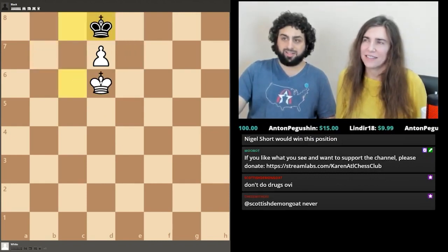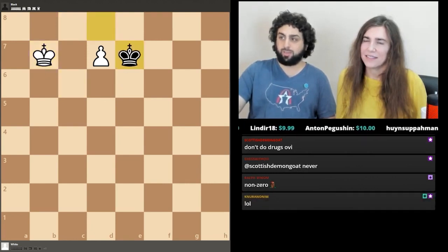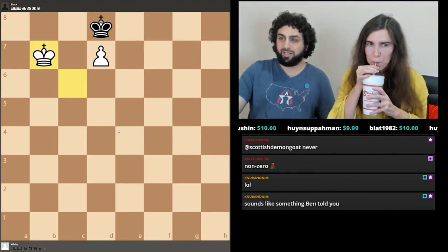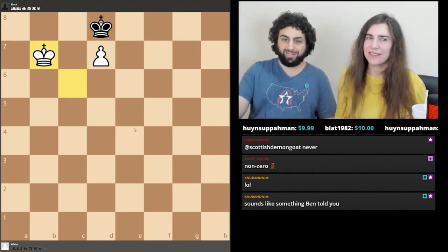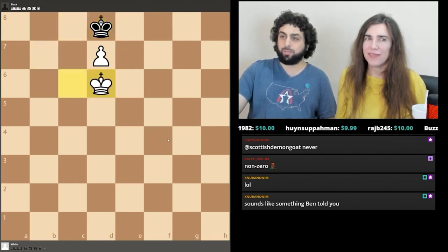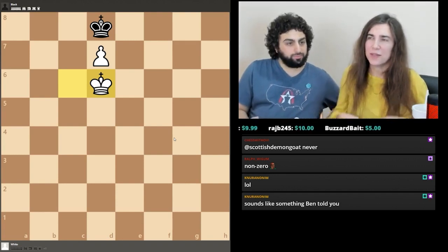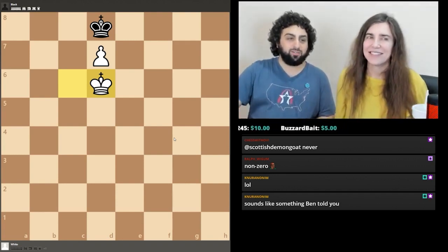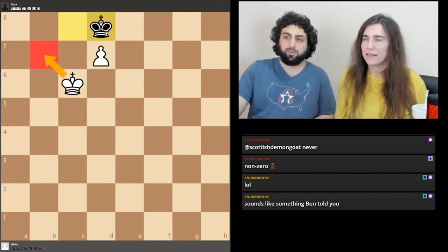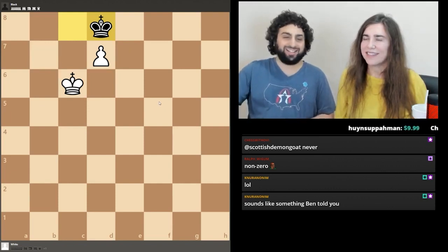In this position it's a draw for sure — the point is that white can't force his way through with king and pawn as long as the black king is in front of the pawn. I saw this position happen and Yuri Shulman played a certain way. When asked why, he said 'my opponent could make a mistake here, but there they can't.' I was like, oh, that's so smart — no wonder he was U.S. champion. That's how you get to be U.S. champion.